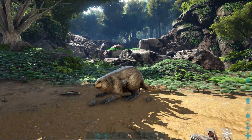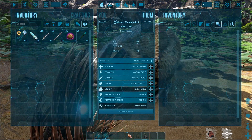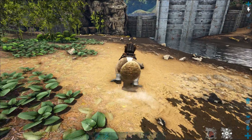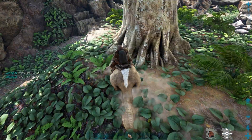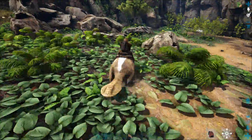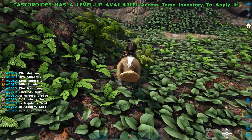So now you have yourself a tamed beaver — what can you use this guy for? The stats are pretty good on this guy. However, I wouldn't really use this as a traveling mount, because on land these guys are pretty slow. In the water, though, they're actually quite fast, as you can see here. But the main purpose to have these guys is to farm wood, because I get quite a lot of wood per tree. In addition to farming wood, they also farm a pretty decent amount of berries, so you can also use it as a berry farmer.